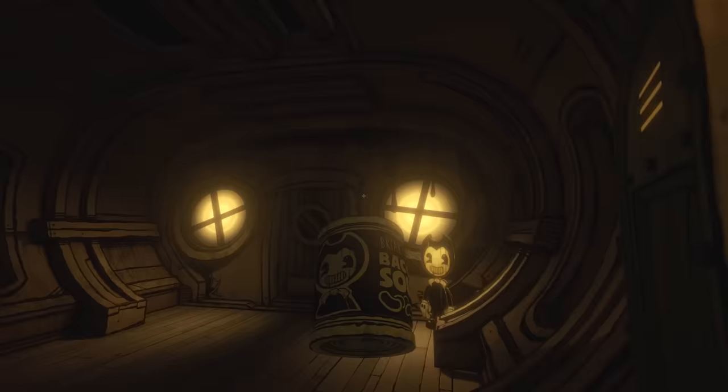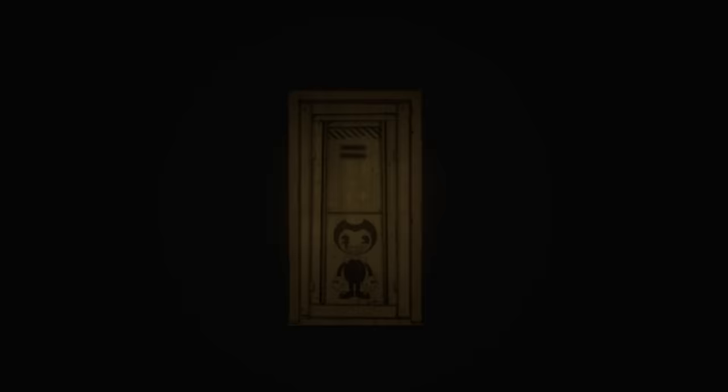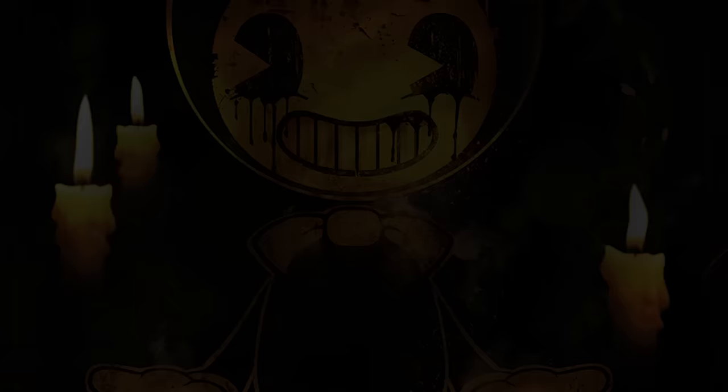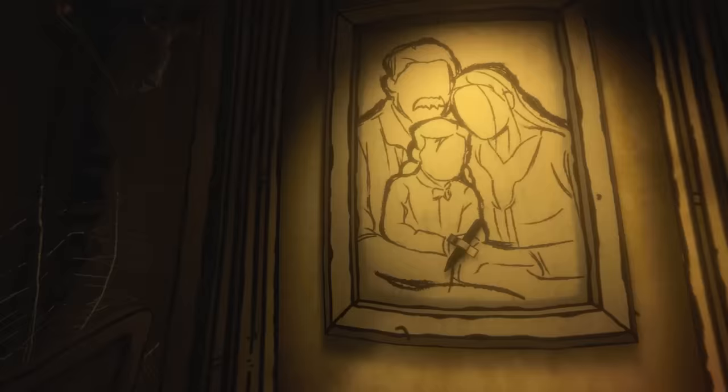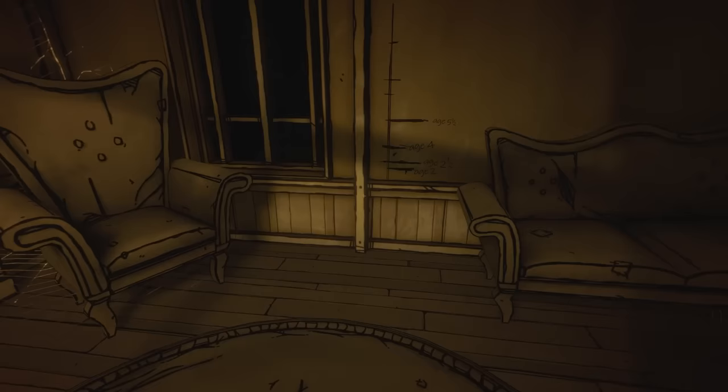The final doorway to the right of the room is locked, but by breaking the windows either side with soup cans, it unlocks. Through this door is where the main content of the story is contained. After passing through, we find ourselves in a homely-looking room. At the far side is a picture of a child with their mother and father. Taped to this portrait is a pencil, and by taking it, we are able to begin unlocking the secret story by drawing on various surfaces around the environment.